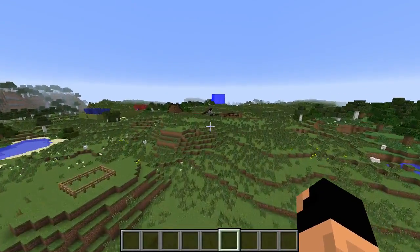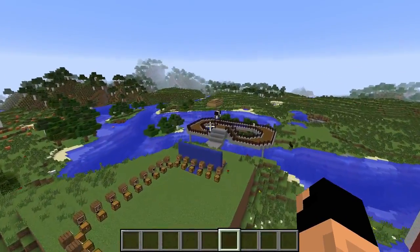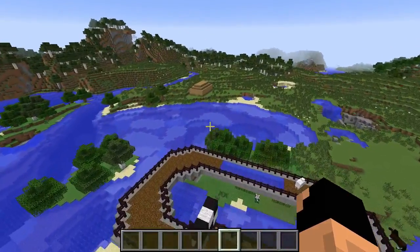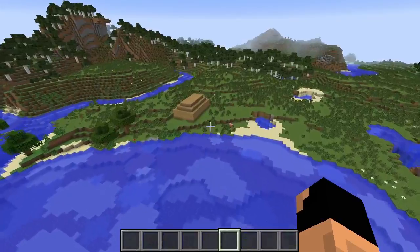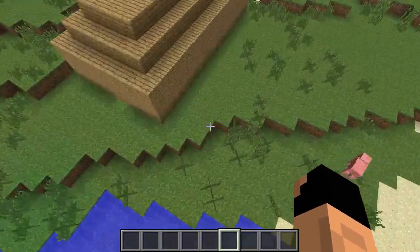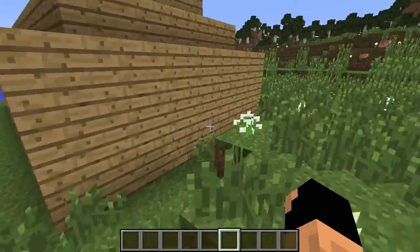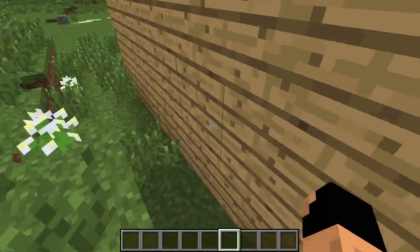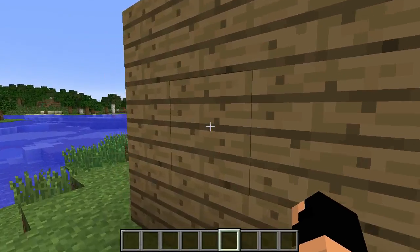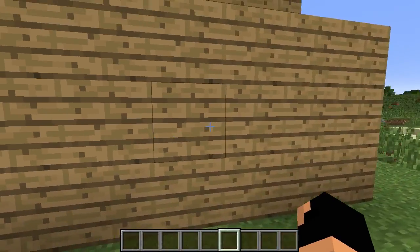I've gone ahead and made us a little demonstration house. This is a really cool mod — I definitely suggest checking it out. You can see we have a completely closed-off wood structure. We need to find a way in, so let's walk around and right-click the walls, since remember there are hidden levers and hidden buttons.